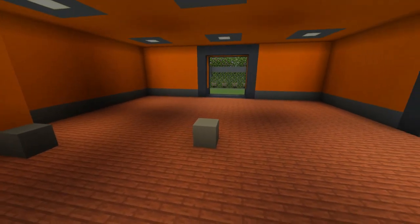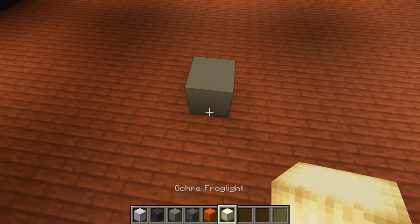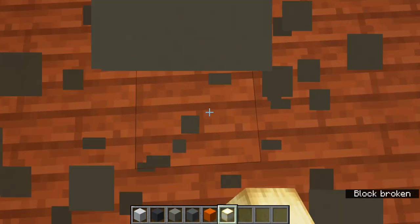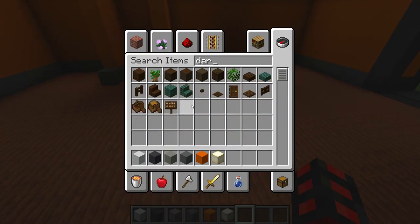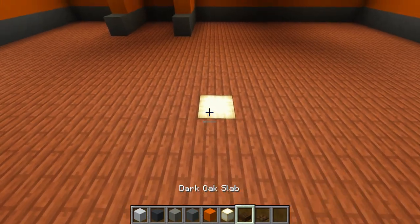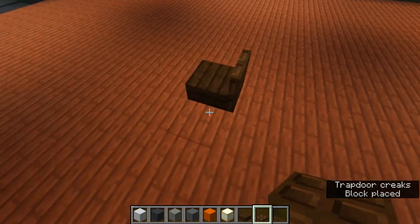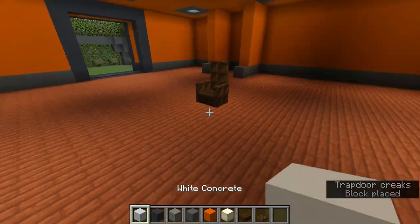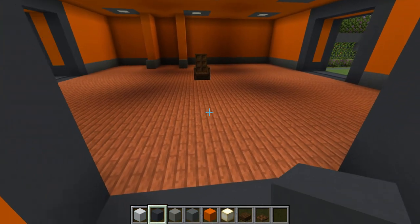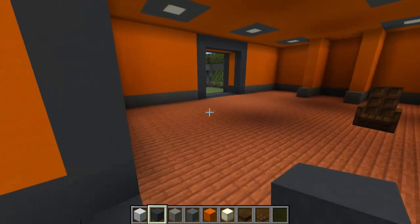We still have some dark spots. Place a frog light under the middle block to help. Then add a chair using dark oak — you can also add quartz for the outside. Build a receptionist desk around it, hiding frog lights under the stairs of the desk. Make a full receptionist desk and add some other chairs around the lobby area.